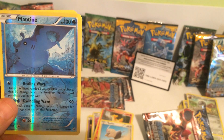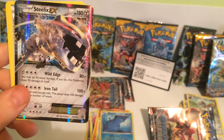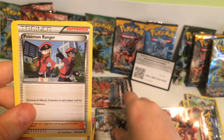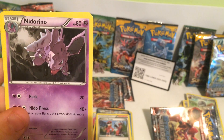At 100 health points we have a Mantine. At 180 health points we have a Steelix EX. We have a Trainer: Pokemon Ranger. At 80 health points we have a Nidorino.